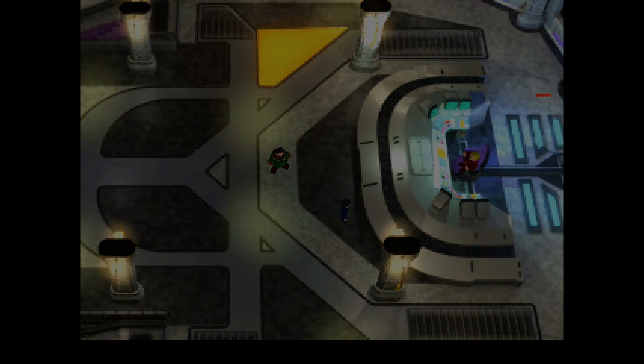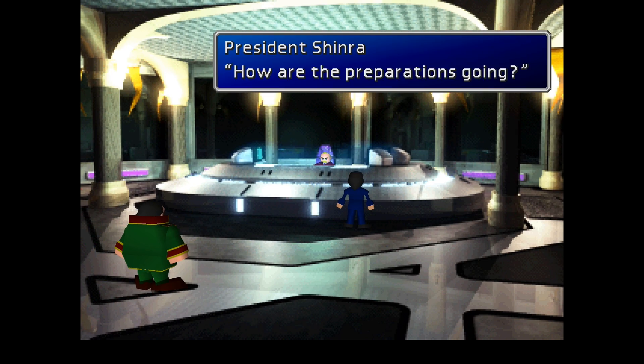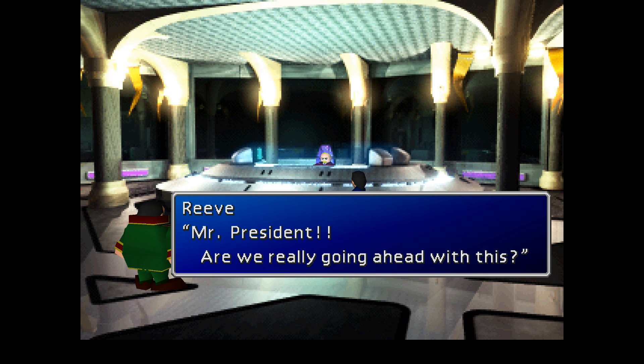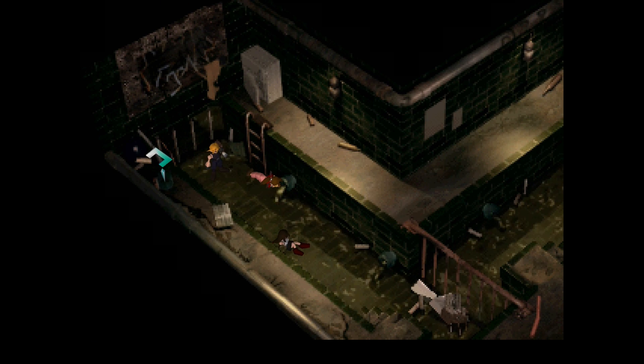Here we have Heidegger, Shinra — the not so skinny guy walking with him — President Shinra behind his desk, and Reeve. They're all talking about the destruction of Sector 7 that they're about to bring about, and Reeve is not too pleased about that.